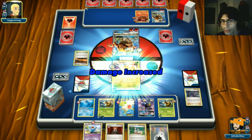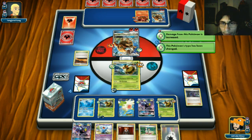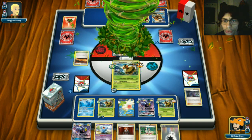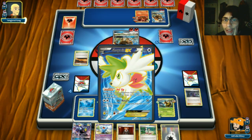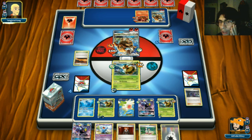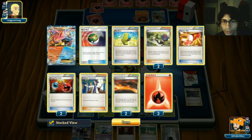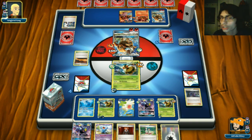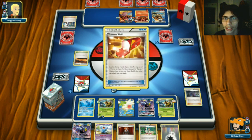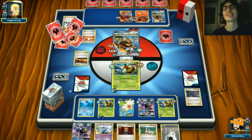He retreats and attacks for 70 - okay, we can Bee Revenge him and then knock out the Tauros since getting knocked out puts more Pokemon in the discard pile to power up Bee Revenge. I'll hold off on the DCE just in case. Then I'll bring up the damaged Vespaquen, knock out Tauros, and take prizes. He plays a Sycamore and a Volcanion - perfect! We Lysandre it up and KO it.